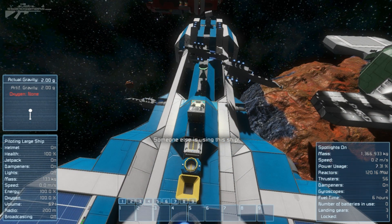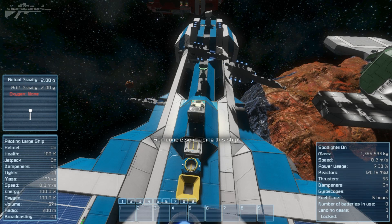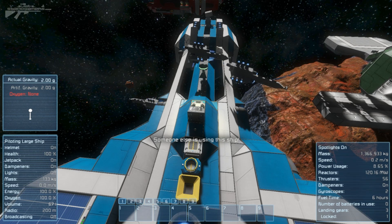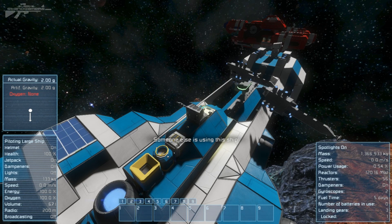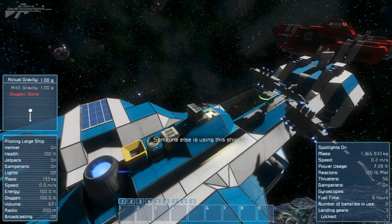That is dangerous though. So, if someone hacks the landing gear and then sticks a control panel on, you are completely disabled. If your turrets are gone, this is horrible. It can stop you dead in your tracks.